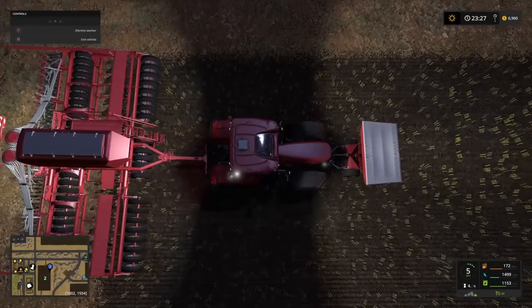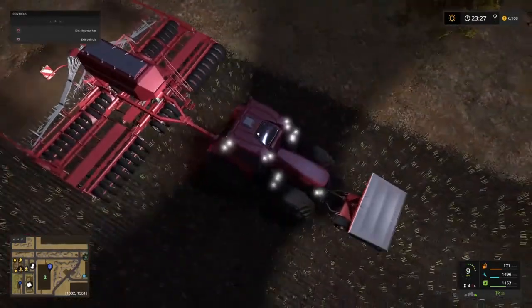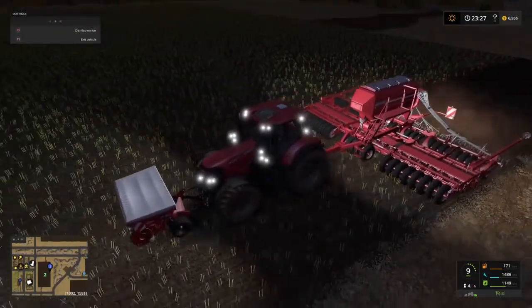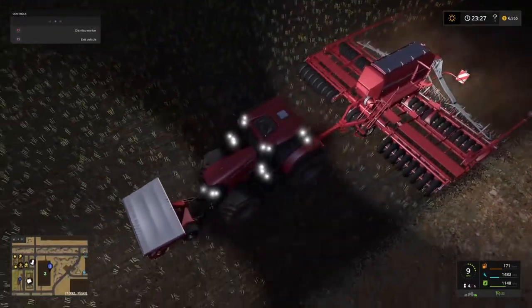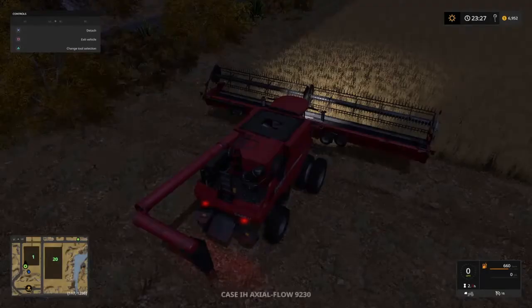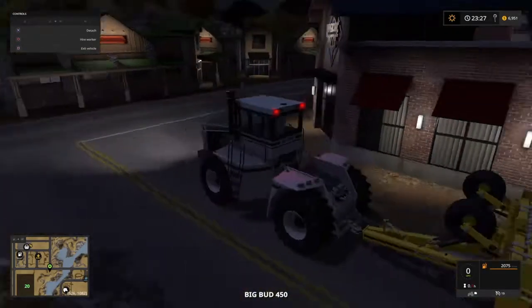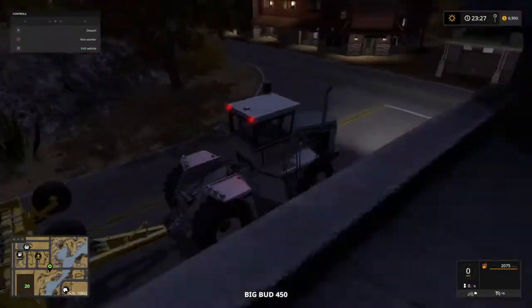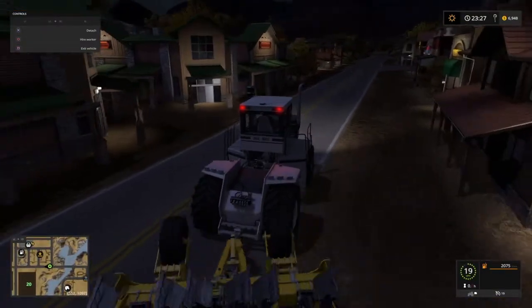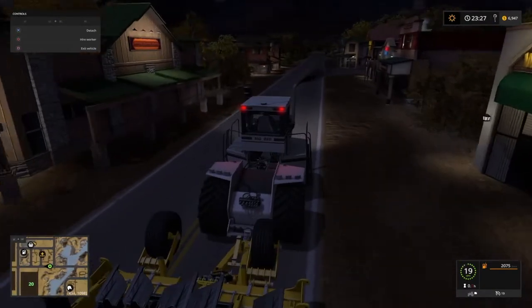He's going to be a little bit slow because he's right on the minimum power requirement, so he's not going to be 100% as fast as he could be. But he'll be fast enough to get that field done. Now we can head back to Big Bud. No indicators on the tractor itself, no beacons either — just lots and lots of lights.